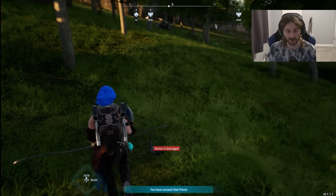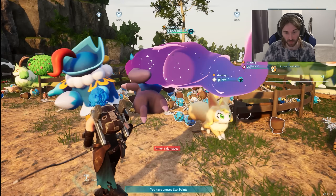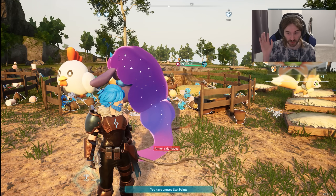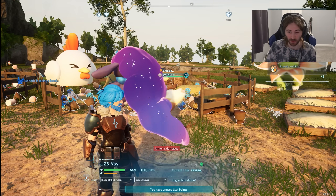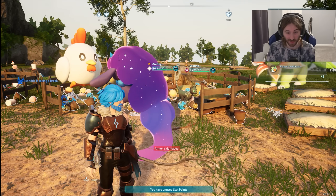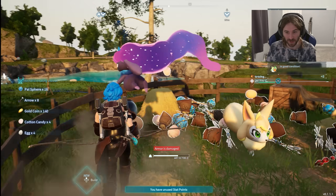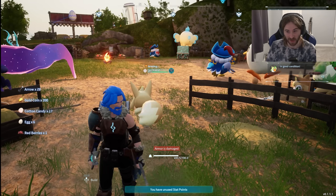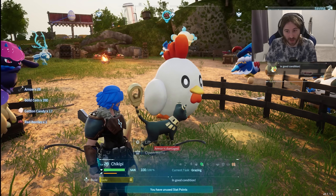Something I highly recommend is getting a Vixie to farm you pal spheres. These pal spheres are very useful, especially early game to capture as many pals as possible. As you get later into the game they become a little less useful since they don't work on high-level pals, but I still like having an unlimited supply. Even if they have like a 0.1% chance of working on a high-level pal, you have unlimited supplies so you might as well use them. Vixie is good for any part of the game - early, middle, and late.